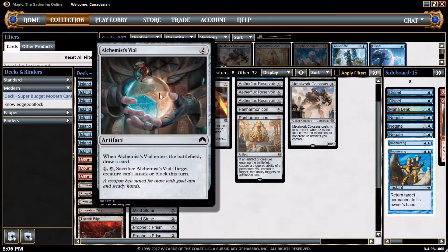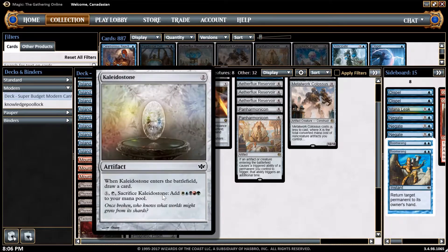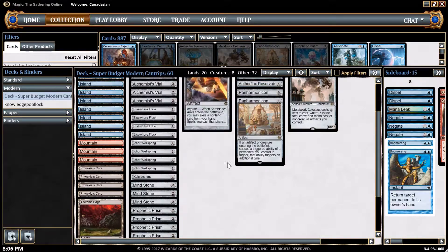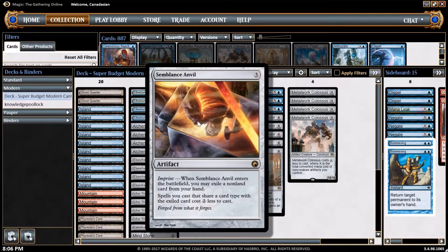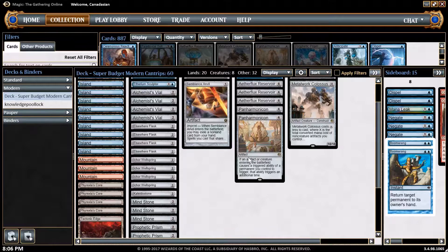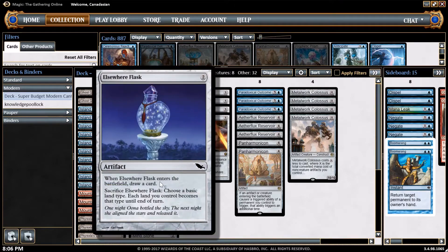So what kind of artifacts are we talking about? We've got Alchemist Vial, 2 mana, and when it enters the battlefield I get to draw a card. All of these are basically the same thing — they're part of the egg stack where if it enters the battlefield I get to draw a card. With the CMC reduction from Semblance Anvil or Ethereum Sculptor, I'll be able to throw these down for free and just draw my deck using all of these cards.